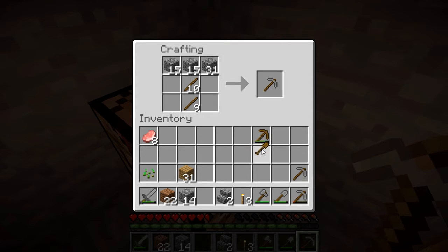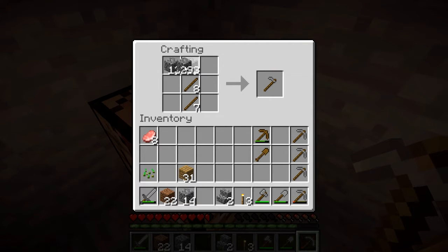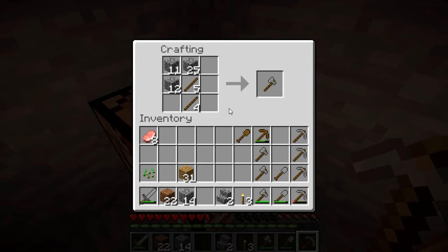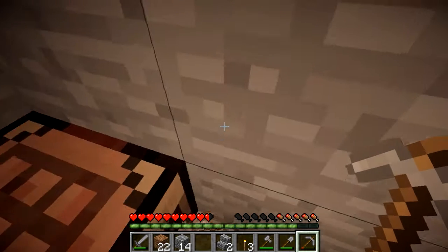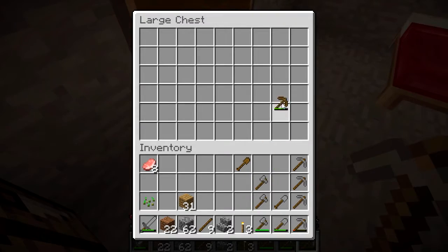We've got some old leftover oaken tools of the oaken variety, and those aren't the most sturdy — I wouldn't say those are craftsman brand implements. We're going to go ahead and make another cobble rock, which is actually the finest material you could consider. That would be a high-grade, very high quality tool — with a lifetime warranty.